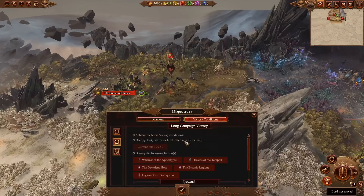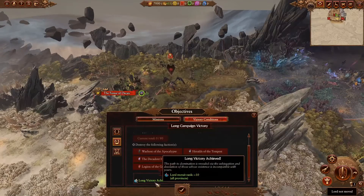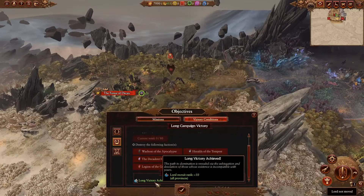In terms of the long victory condition, you need to achieve the short one, then occupy, loot, raise or sack 80 different settlements, and destroy almost everything from the Warriors of Chaos — basically just not Feastus and Bellicor, for whatever reason they get a pass. Should you achieve this, you'll be rewarded with plus 10 Lord Recruit rank. Most of the lords you have will be heralds, and those lords can ascend to exalted demons, so it's cool to do that as soon as possible if you prefer that option.